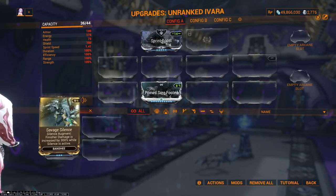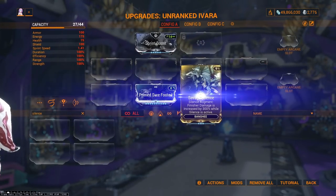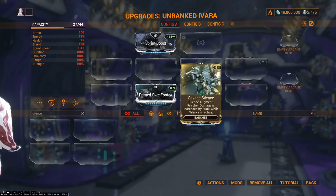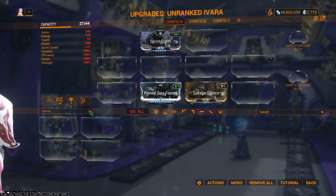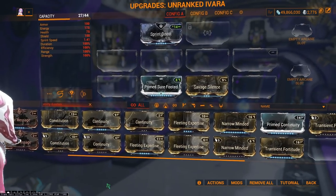Your second key mod is Savage Silence, the augment mod from the syndicates mentioned at the beginning. This is for Banshee's Silence ability and allows you to perform standing finishers.